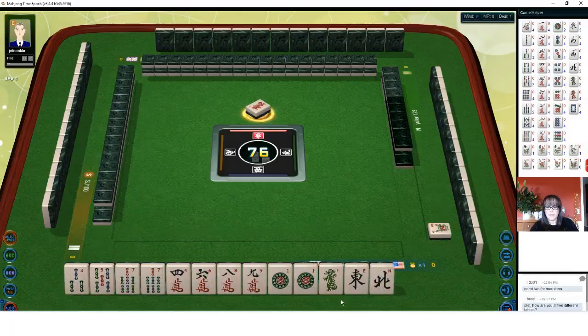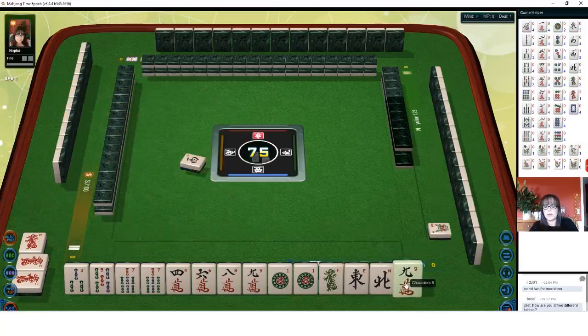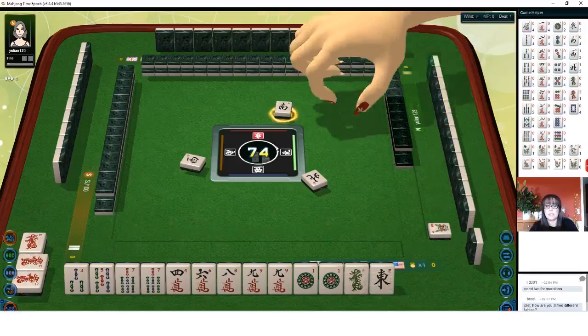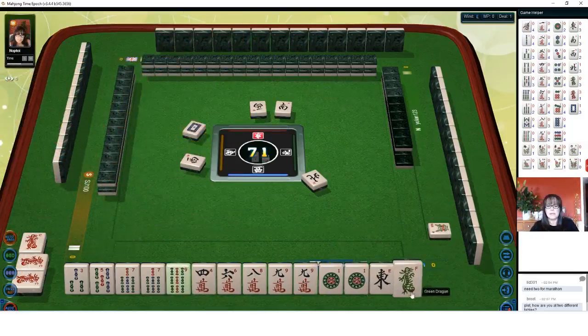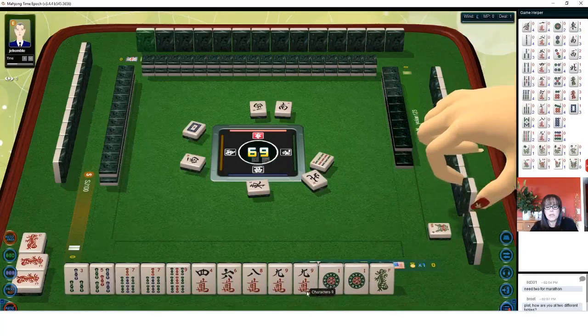This is a zero point table — any combination is allowed. We do have two pair and we do have chow potential. We're in West seat and it is East round. Now we have three pair. Let's discard north — that will bring our hand value. You have to have your pair of your seat wind or pong of the wind of the round to get a fawn. A pong is three of a kind, so we can maybe try to pair up these valuable honors. Honors are the winds and dragons, but we do have chow potential. Let's discard the east wind.